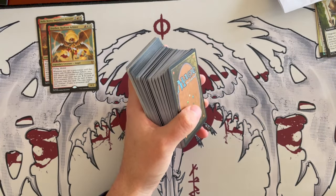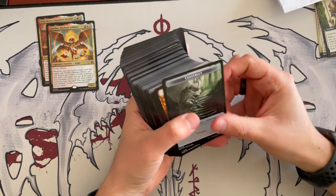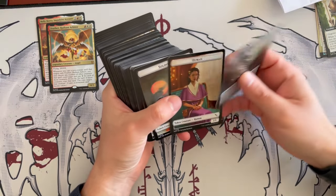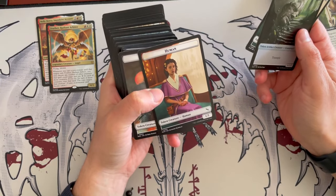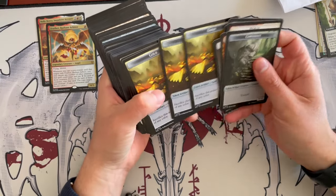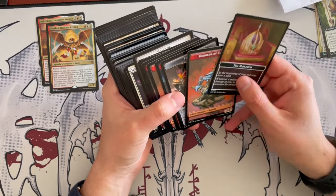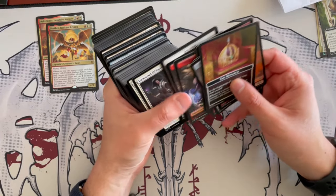Before we start looking at the deck proper, we'll have a quick look at the tokens. This human illustration is really sad but very nice. We have a gold token, and on the flip side, the monarch. There's going to be a card — it was a clue token.